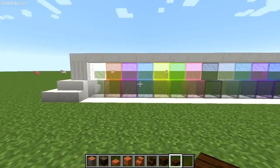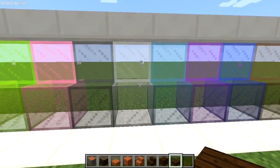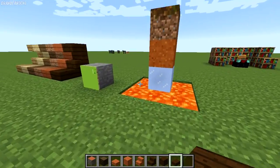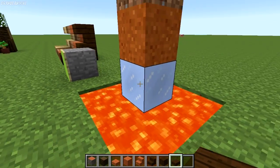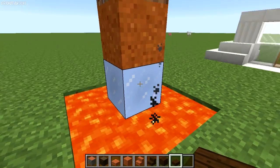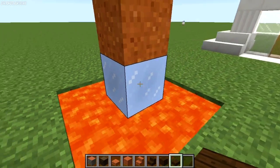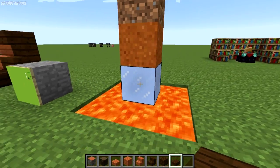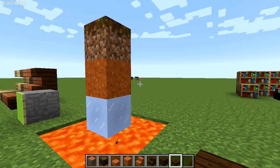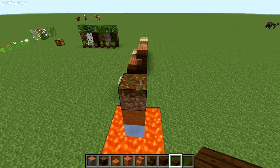They also added Stained Glass, which is something a lot of people have been wanting for a while now, and boy did they do a good job at it — look at how beautiful this looks. They also added Packed Ice, which is just a non-see-through version of normal ice that can't melt. It has a pretty cool texture so I'm not too upset about it not being see-through.